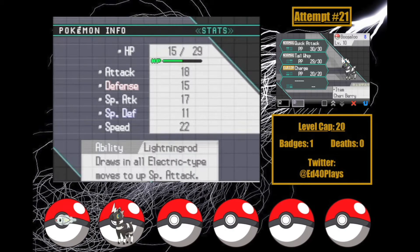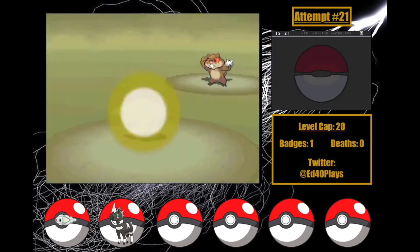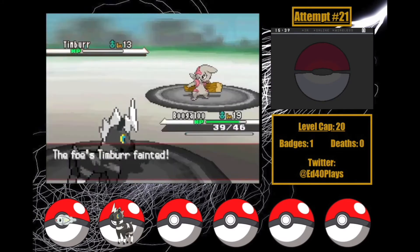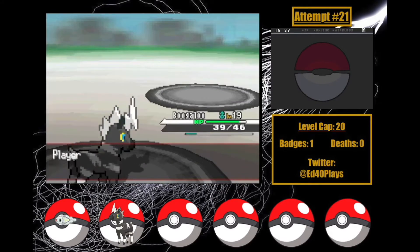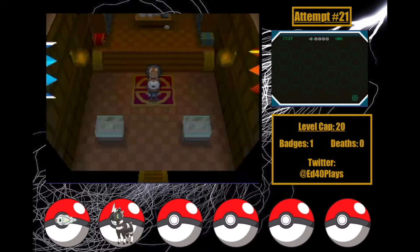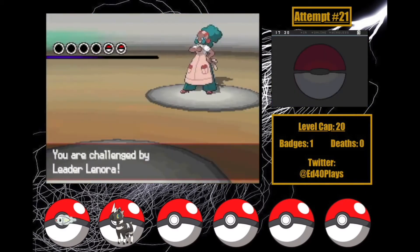I use Feel to take out the Team Plasma grunt, allowing more time for Boogaloo to grind. My battle with N went pretty much the exact same as before, and now it's time for Lenora! My team is at the cap and I'm really nervous — this'll take a ton of luck. Let's see how it goes after all that.